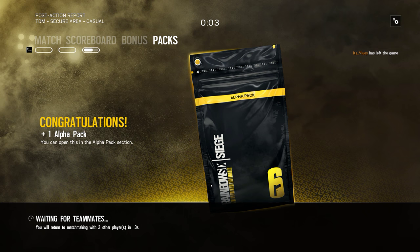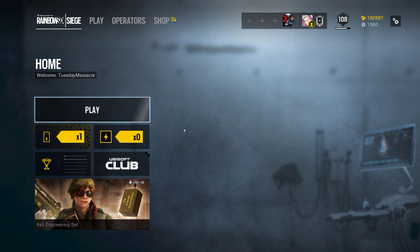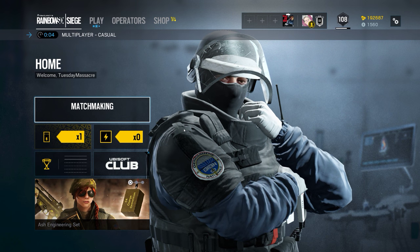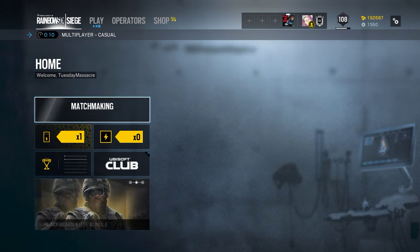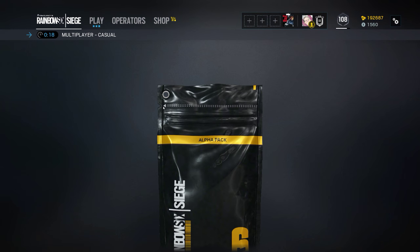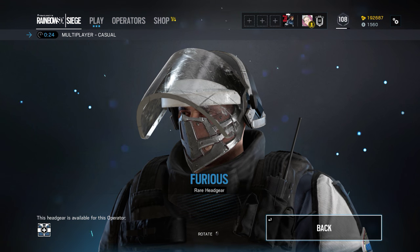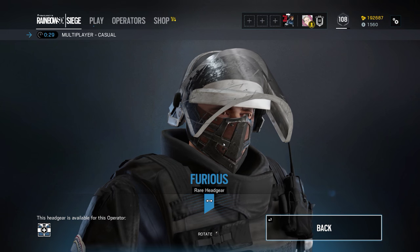Oh hey, I got an alpha pack. Do you want to take us out of the queue? That Pulse guy is still in our queue with us. Are you still playing? Yeah. Okay, just stay in the queue. If you want to open the pack, you gotta do it quick. I'll just open it now. Let's do this. It's just a skin. I got dumb headgear for Doc.